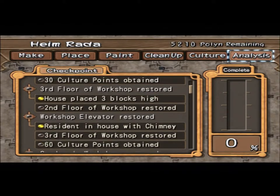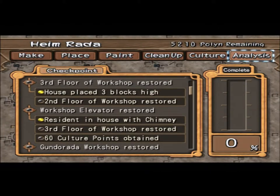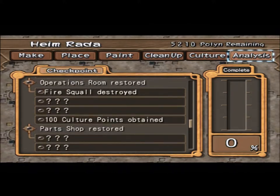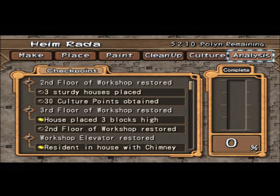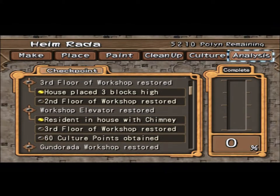Three sturdy houses placed — I can do that easily. Second floor of workshop restored. How do I get the second floor of workshop restored? That's probably one of those — just three sturdy houses placed and then 30 culture points.